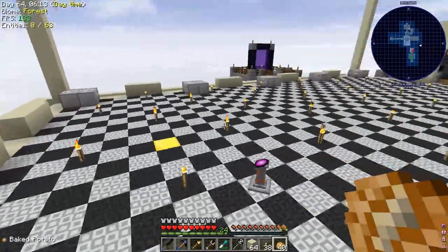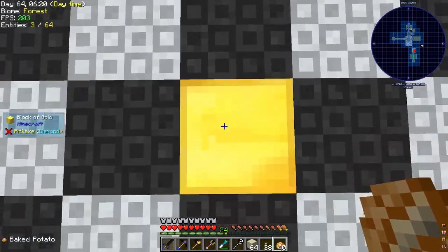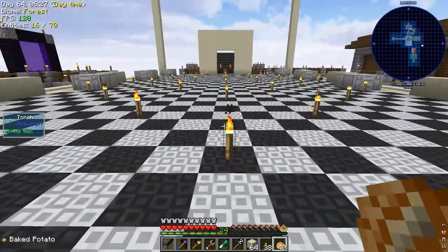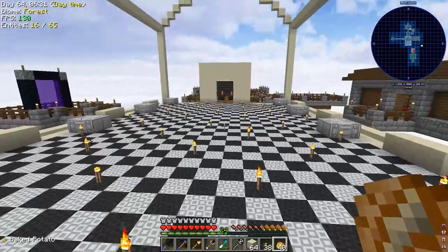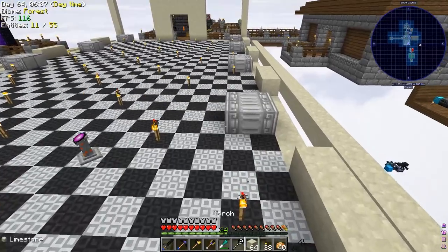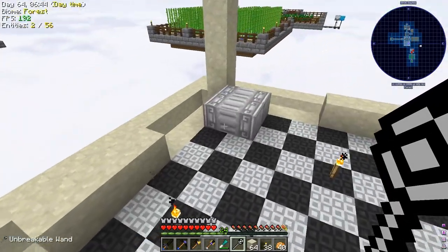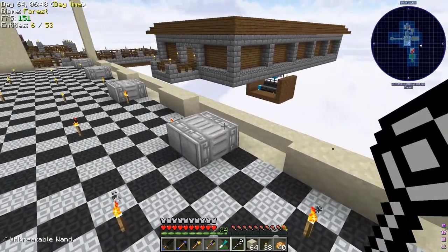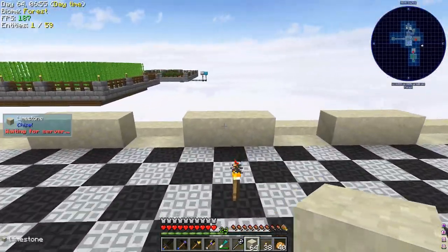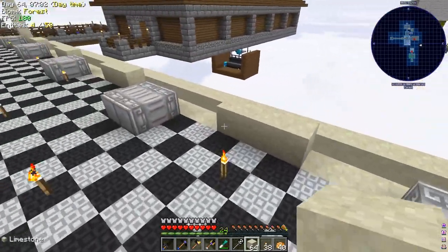Alright guys, I am back and I have the whole room laid out here. This gold block is where you would actually spawn in if you come to my island using the dislocator pedestal — you'd arrive right here, facing this direction. Basically, I've marked out the room. We're going to have these big pillars made out of chiseled marble — the Greek-capped wide pillar. They look a little funky right now because there's only one block high. Then we'll have walls made out of limestone, nice and smooth and simple.